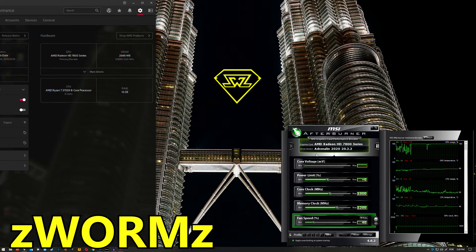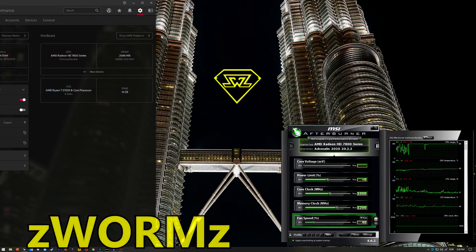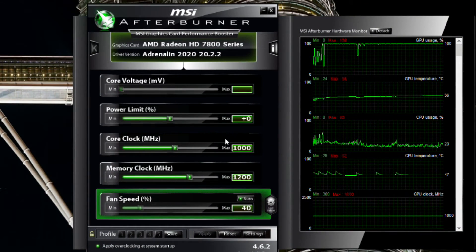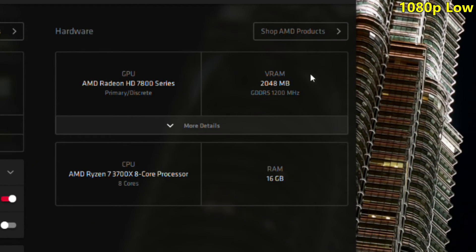Hello guys, Krispy! Welcome back to another video. Today we're going to be testing the HD 7870 in Call of Duty Warzone, or the Battle Royale mode of Call of Duty Modern Warfare 2019. This one is the ASUS Direct CU2 model from ASUS, and it's clocked at 1000 MHz on the core clock and 1200 MHz on the memory clock. It is the 2GB version.